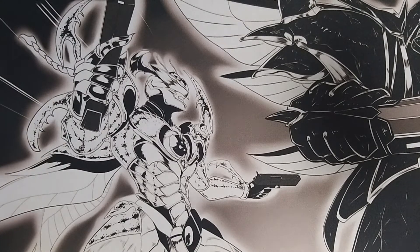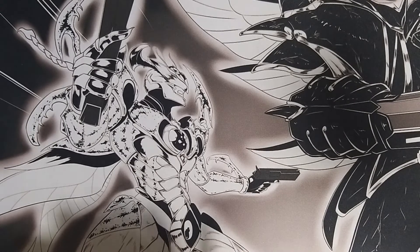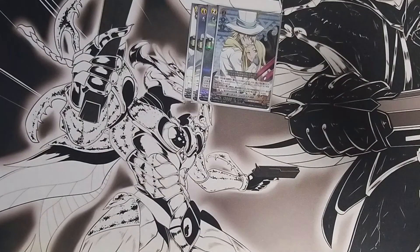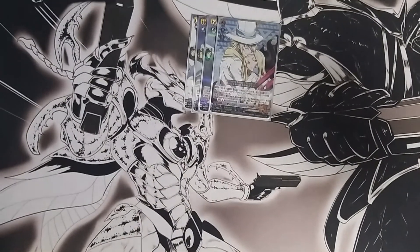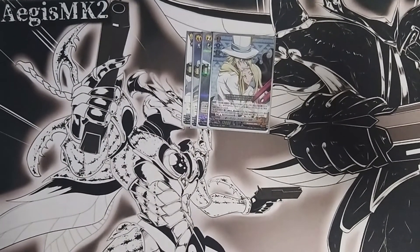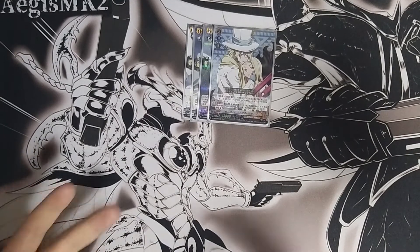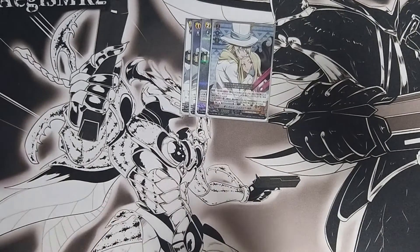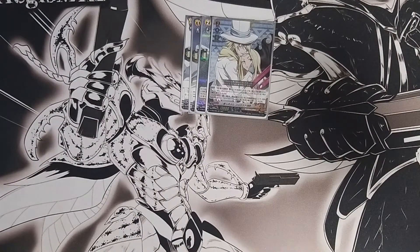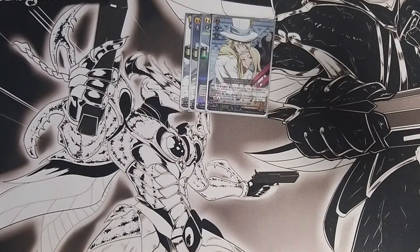Hi guys, it's Aegis here and today I'm here with a Shaman King D standard deck profile. This time I'll be covering the Faust right line, or the Faust build. I seriously didn't expect myself to do this profile first, or even patch this deck, because when Z1 came out I just picked a few ones that I wanted to play.